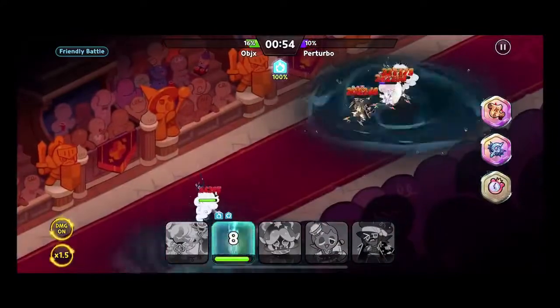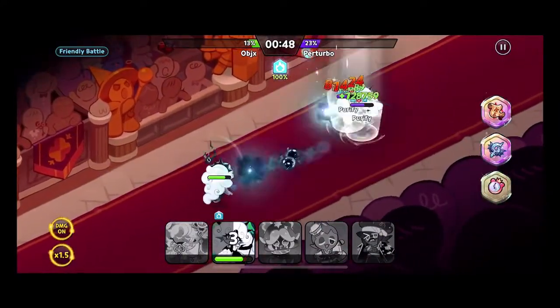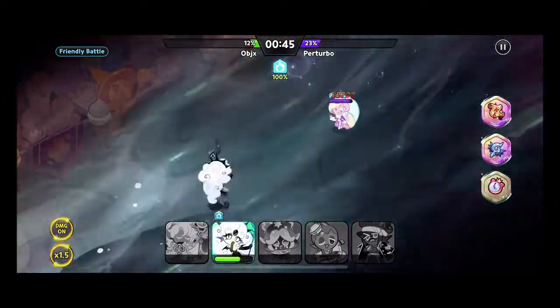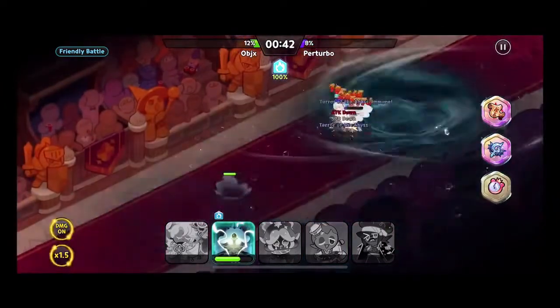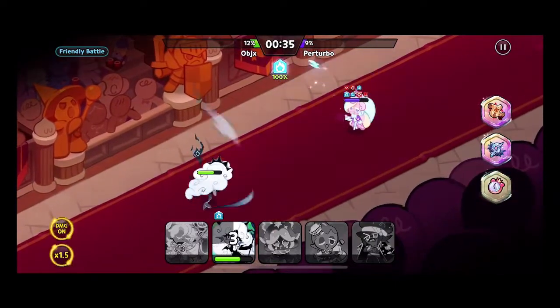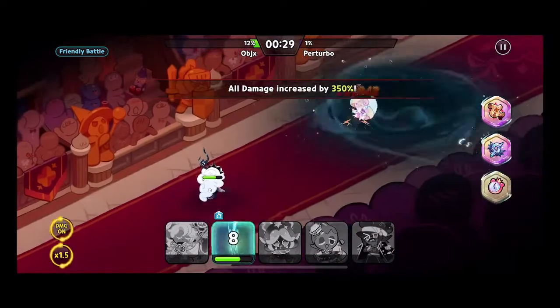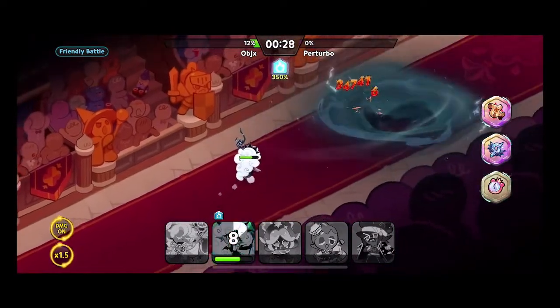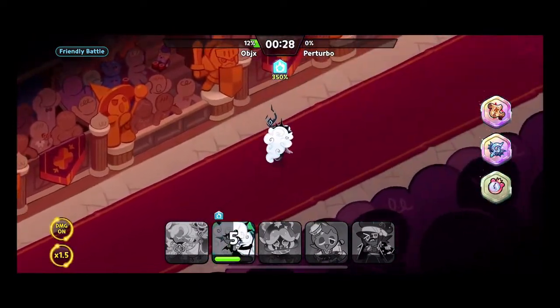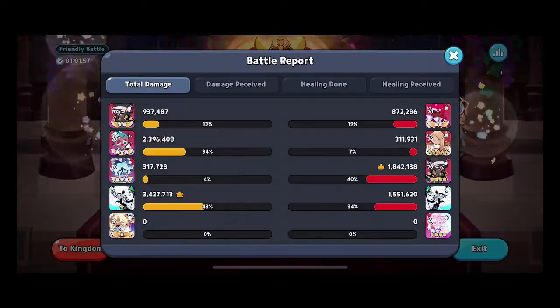Squid Ink's Magic Candy will at the very least do the defense reduction on cookies, but that means the damage will increase against those cookies too. On this team we have Captain Caviar and we will have Candy Diver that do defense reduction, and that also means Squid Ink is going to have that too.